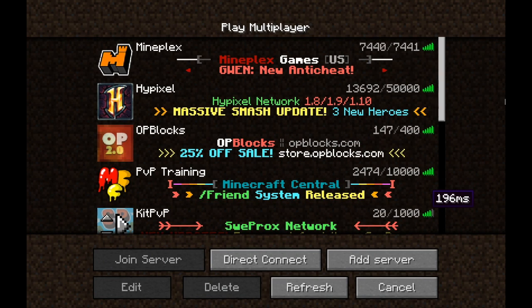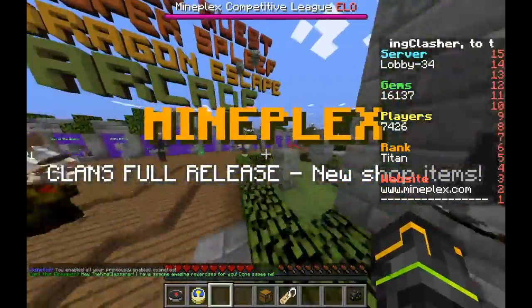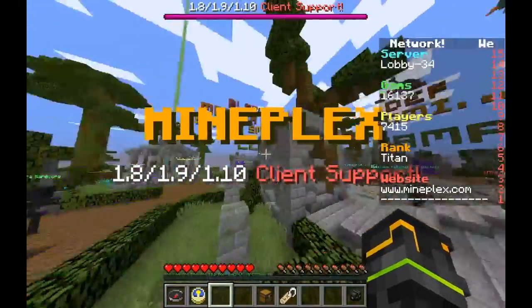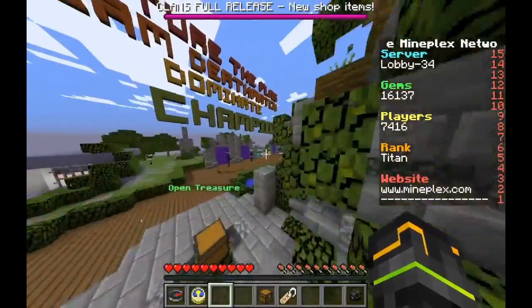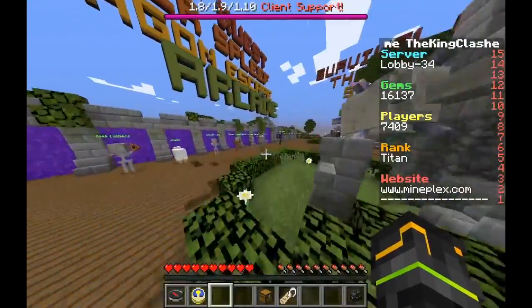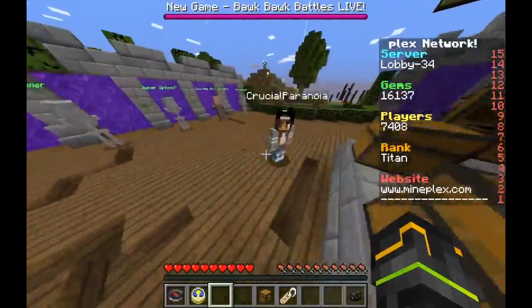Hey, what is up guys, welcome back to another episode of Minecraft. Today we're going to take a look at Mineplex's new update called Gwen - they have a new anti-cheat, so that means less hackers. I read on the forums that they've banned like 75,000 people over the past 48 hours. They're now doing it in ban waves, similar to Hypixel's method, and I think it's pretty advanced. There's going to be a lot less hackers on Mineplex.